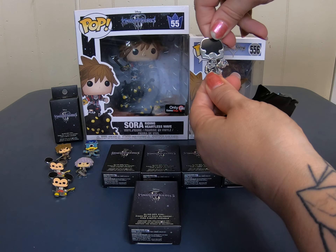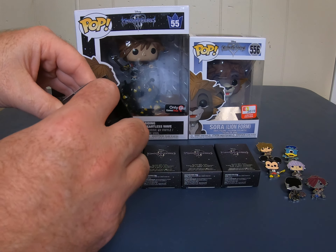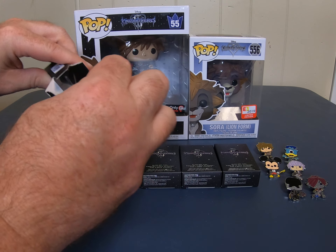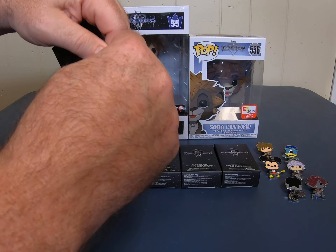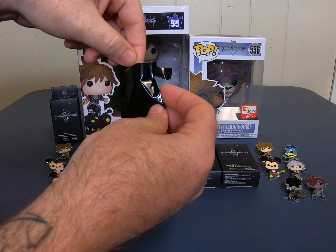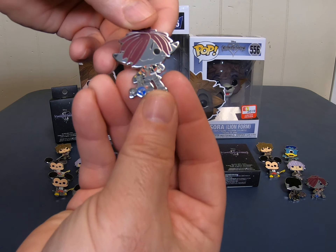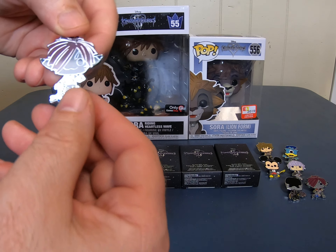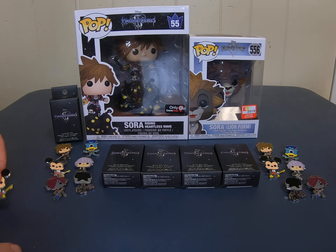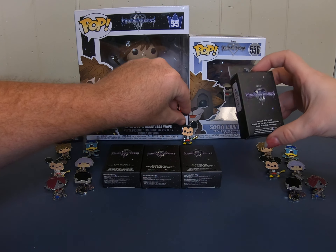That looks like Vanitas. Should we put them backwards and have people try to guess who they are? We got another Monster Sora. Look, we actually have two full sets here, both waiting for a Goofy — and then we actually have a totally extra Mickey too.